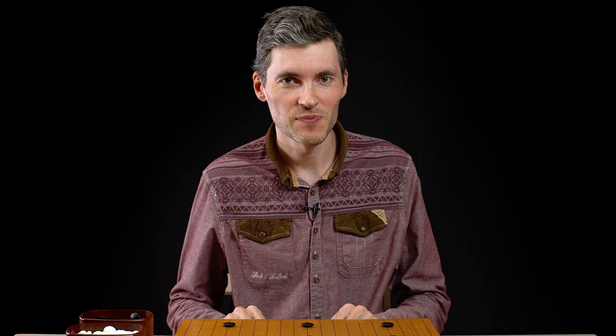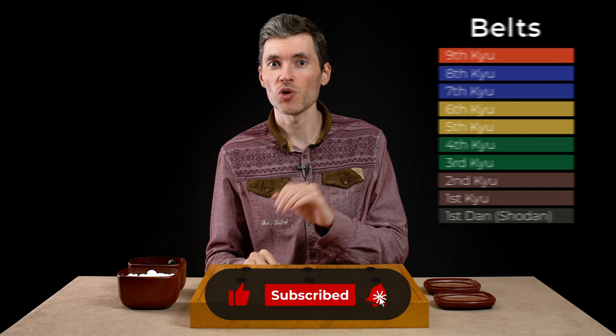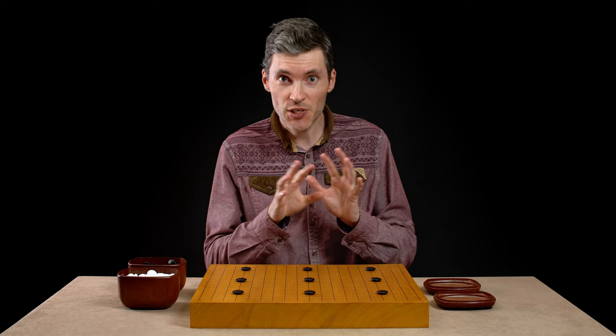Handicap in Go is tightly connected with the Kyu and Dan ranking system. You might have heard the word Dan from Japanese martial arts like karate and judo, but the system itself was actually developed by a famous Japanese Go master, Honinbo Dosaku, who lived in the 17th century. Here's what it looks like. Once you learn the rules of the game, you become 30 Kyu, and then you start getting stronger and you become 29, 28 Kyu, 27, 26, 15, all the way up to 1 Kyu.